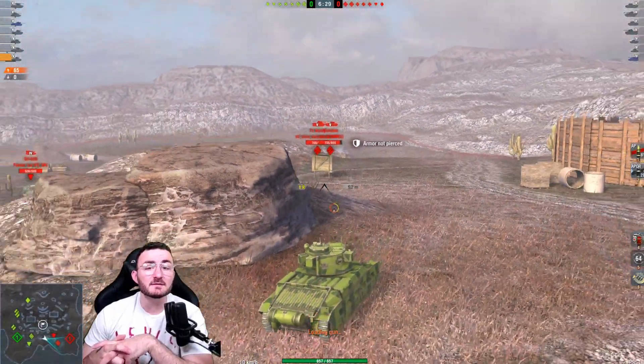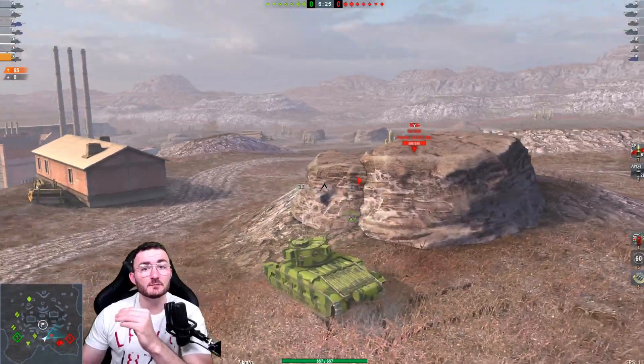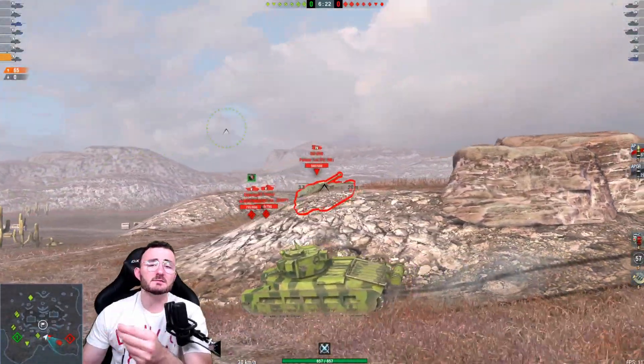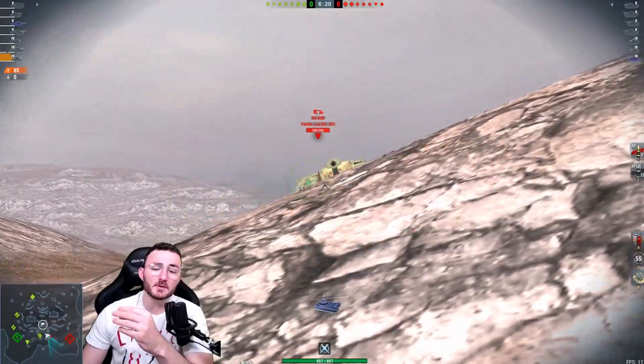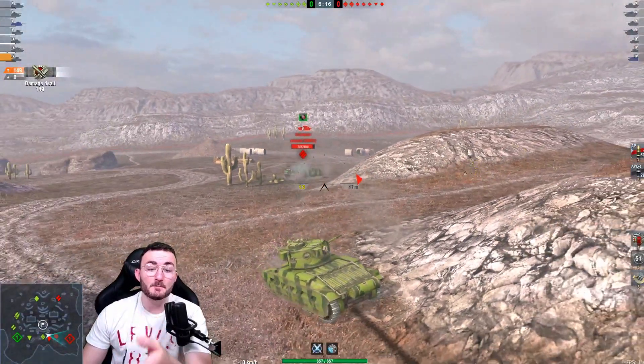To celebrate that, I thought it would be a good idea to present to you two seal-clubbing tanks that are completely free to play and that you can find at tier 4. We start off with one of the most popular ones, and I think you already understand what this tank is all about because you can see it on screen.